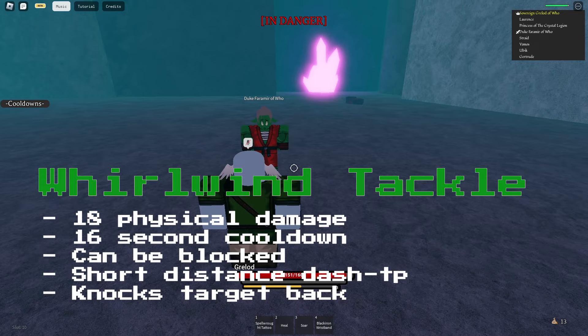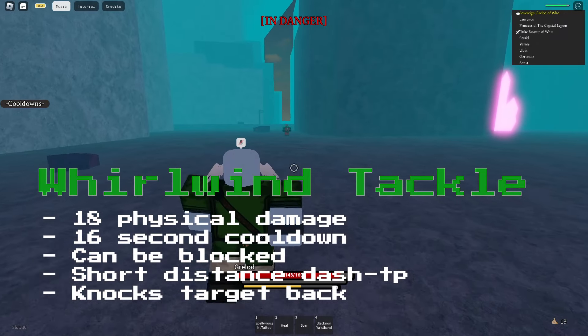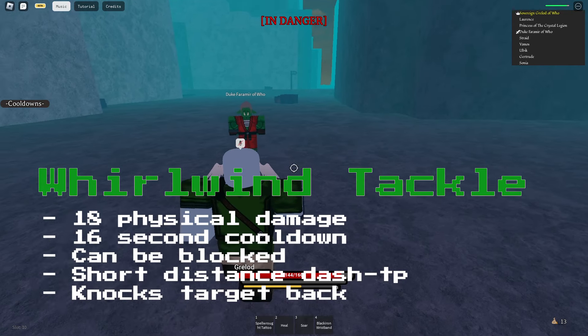Then there's Whirlwind Tackle, which can be blocked. It deals 19 physical damage and has a 16 second cooldown.